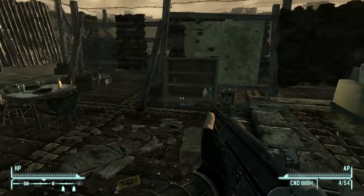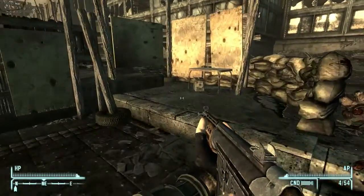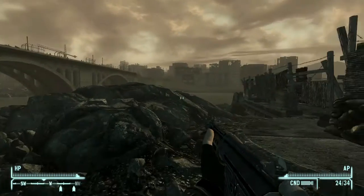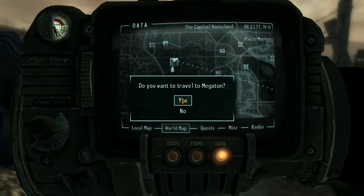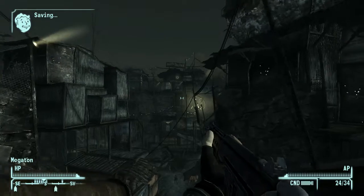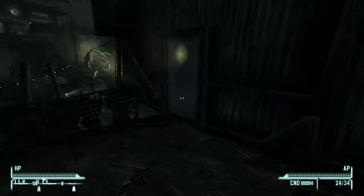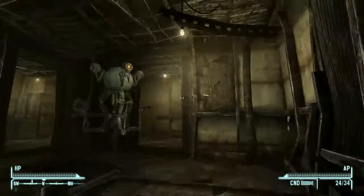I don't have high enough lockpick skill for that box. I don't need 12 gauge rounds but I'll take them anyway. Take the Psycho — I can sell that. Just 10 millimeter. Let's look at our map. I think I'm just going to fast travel back to Megaton instead of trying to walk the whole way, because that'll take a while.